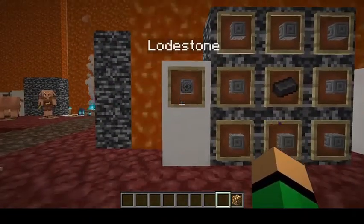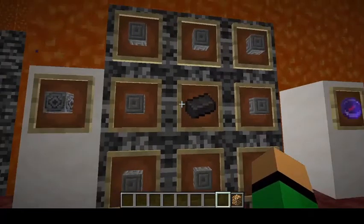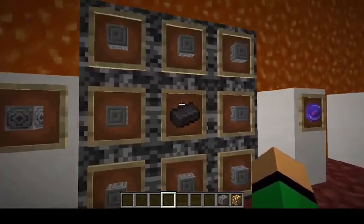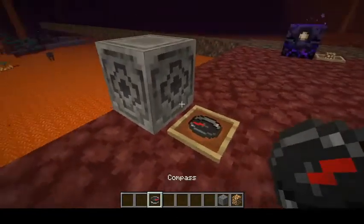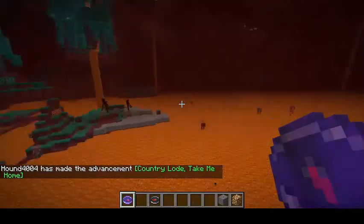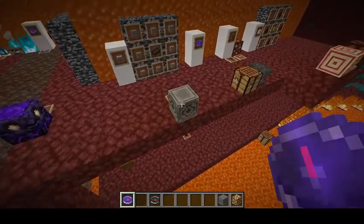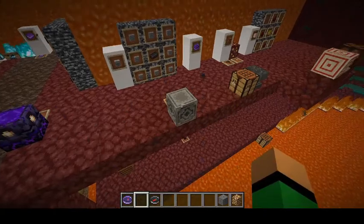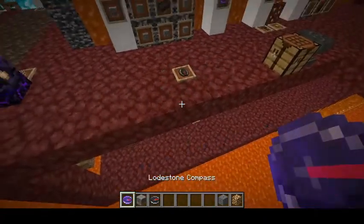Next we have the Lodestone. This is another use for Netherite: take 8 chiseled stone bricks and put a Netherite Ingot in the middle of the crafting table, and you get the Lodestone. Grab yourself a compass, click the Lodestone, and this compass will always point towards that Lodestone wherever you go in the Nether. If you try to go into a different dimension, the compass goes crazy. You can set this in any dimension, but you cannot cross dimensions. If you break the Lodestone, the compass also goes crazy.